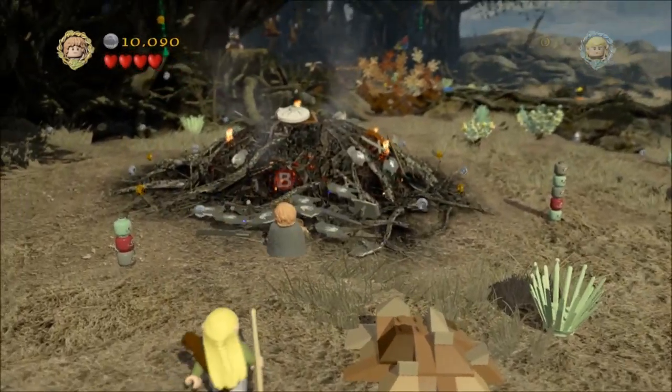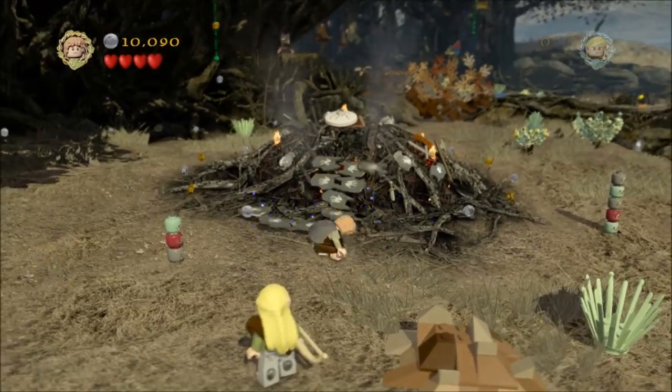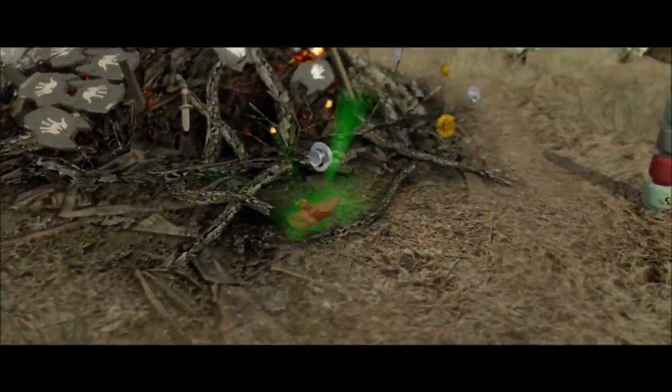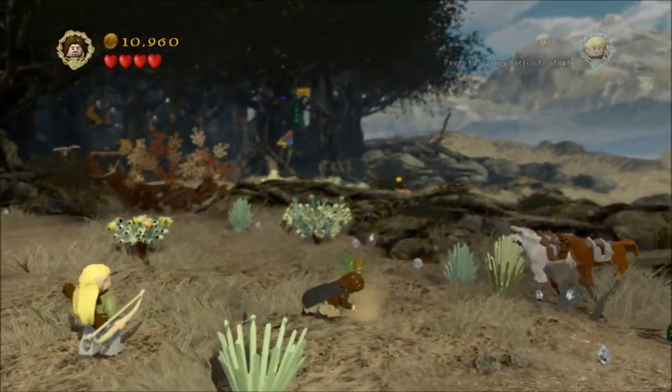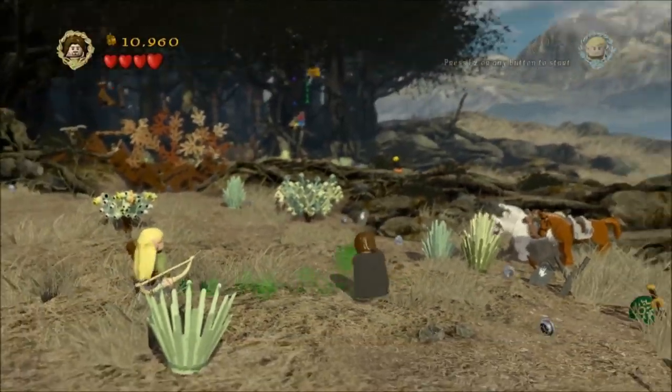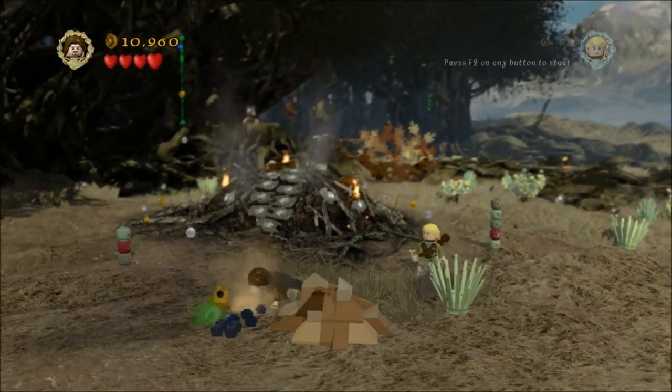Continue with the mission, build those Lego bricks, turn into Gimli, run to the top, smash that block, and this will pop out, which allows Aragorn to track where Pippin and Merry went. Follow the little green trails — there's nothing more to get until you've finished tracking, so just continue to progress this.